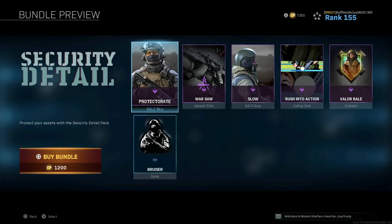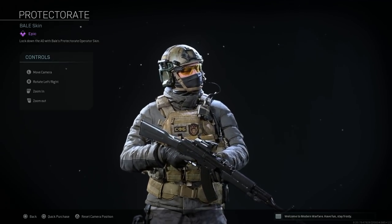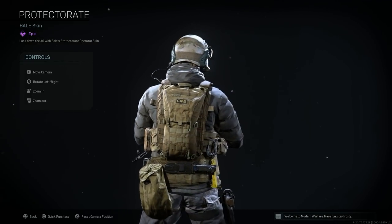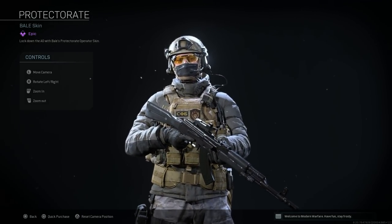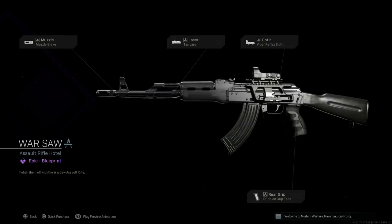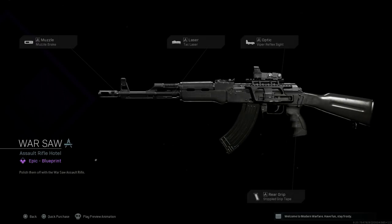This bundle was available in shop for 1200 CoD Points, released with the Season 3 update. What we got with this blueprint bundle was the Protectorate Bail Skin, which gives you a Milsim modern Spetsnaz FSB Milsim skin for Bail. We also get a very nice Warsaw blueprint for the AK-47, turning it into a more modernized looking AKM, the slow operator quip for Bail, the Rush Into Action calling card, the Valor Bail emblem, and the Bruiser spray.